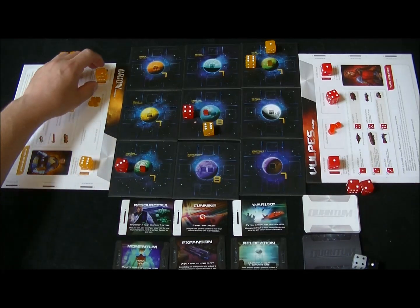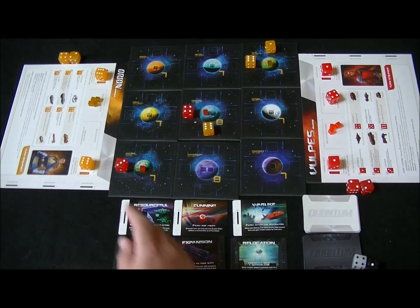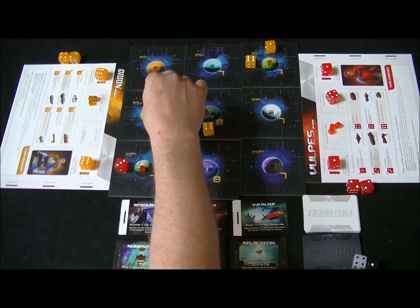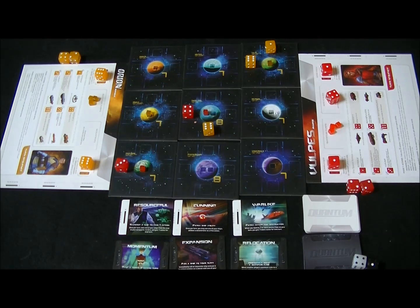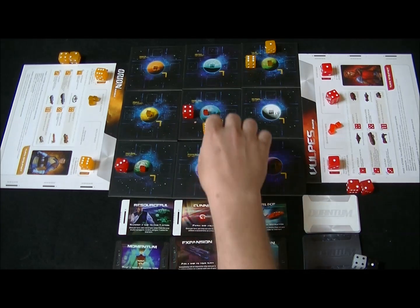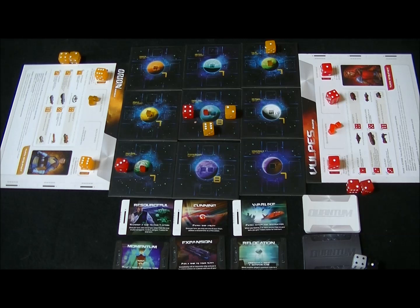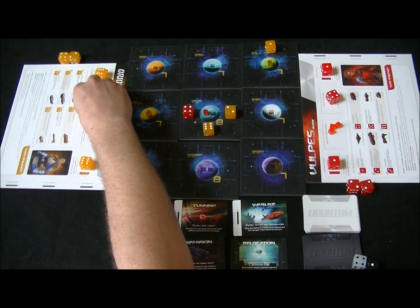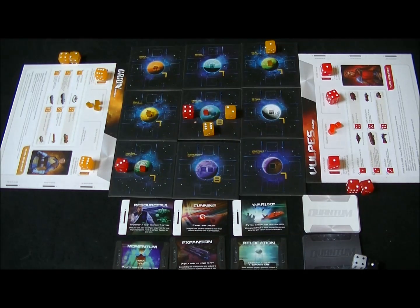Over the course of the game, if your dominance value reaches six, you will be able to place a quantum cube on a planet — which is a very good benefit. So engaging in combat quite a bit can be worthwhile. Play continues with players moving ships, configuring them, and getting them into specific positions to place quantum cubes. The first person to place their last cube on the board is the winner.